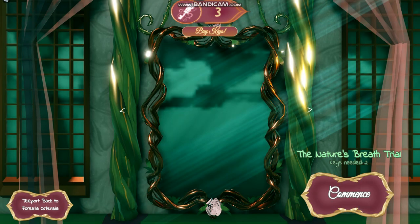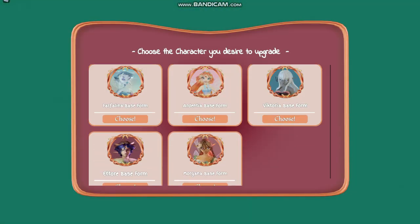Once you've got 2 keys, go ahead and click 'Commence.' You will get a selection of characters — choose which character you would like to have a final form.